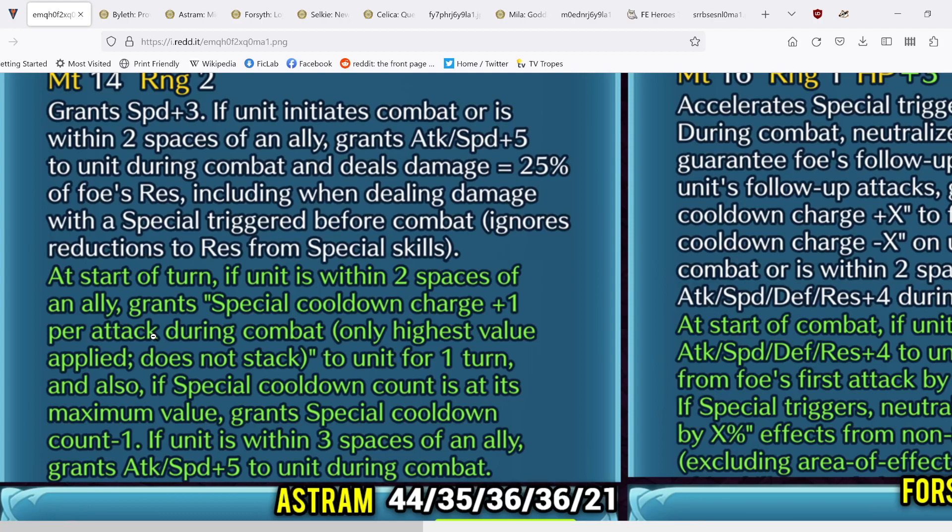Also, if special cooldown count is at its maximum value, grants special cooldown count minus one — so she just gets Times Pulse in her weapon, which really helps with the lack of slaying. This is effectively like slaying in a sense. If unit is within three spaces of an ally, grants attack speed plus five, so all in all she gets attack speed plus ten, special acceleration as a positive status, Times Pulse, and of course still the true damage.